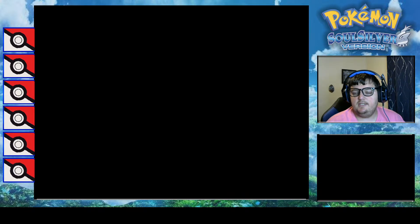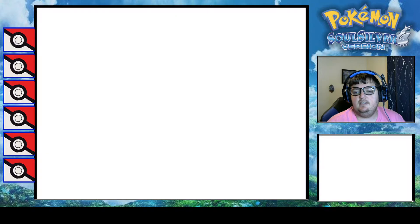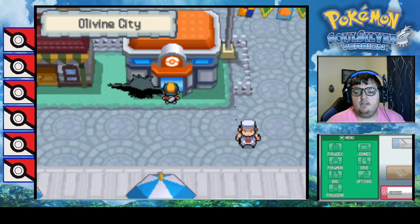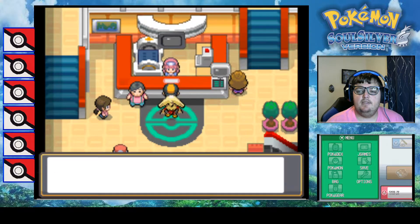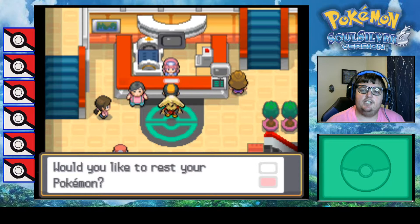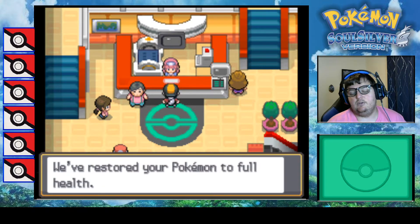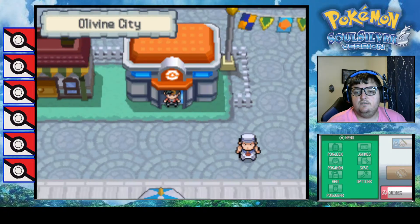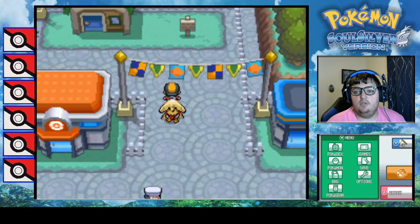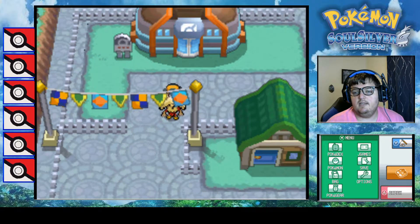We should be getting our Lake of Rage encounter this episode, which is going to be a guaranteed shiny - but it's not going to be a legendary because of how static Pokemon work in this game. Legendary Pokemon are set for legendaries, while non-legendary static Pokemon are randomized to any other regular Pokemon. So we can get anything from gen 4 or below that's non-legendary and non-mythical. I need to get the medicine first.